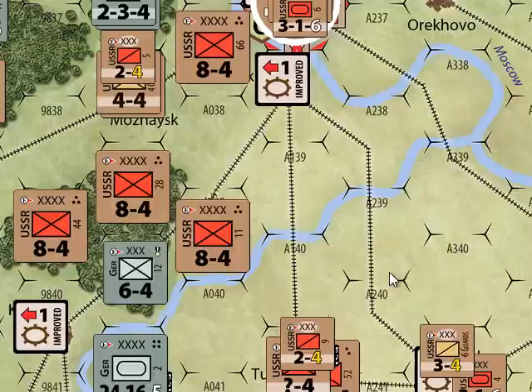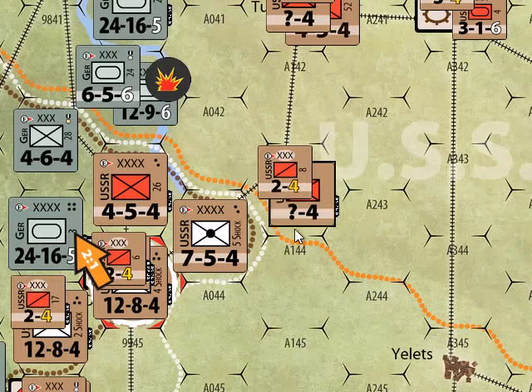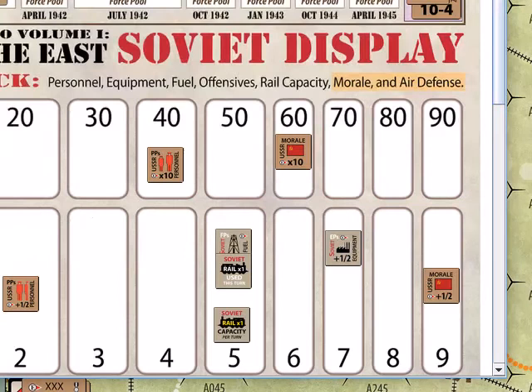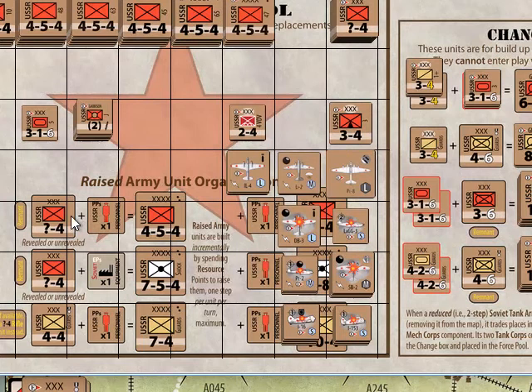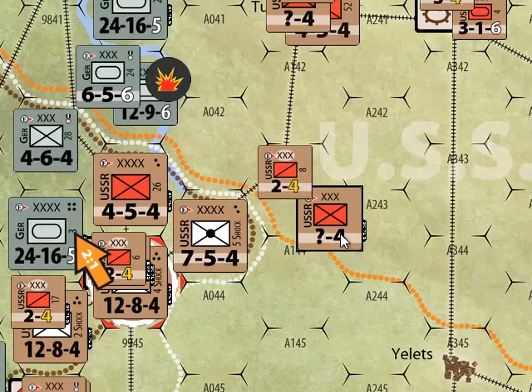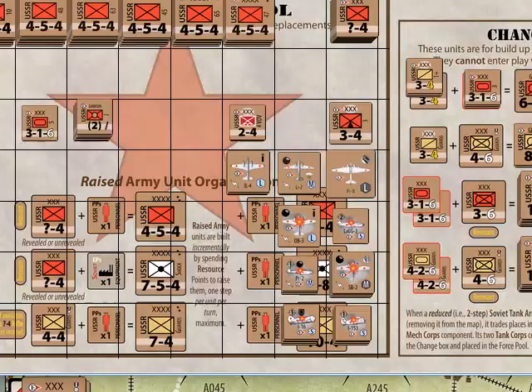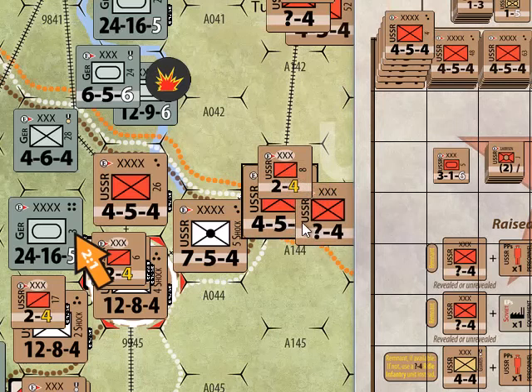The other way you build up forces is for the Soviets. The Soviets have shock armies, rifle armies, and guards infantry armies that build up by just adding replacements to them. A Soviet corps, if you add a replacement personnel point to it, becomes a two-step Soviet army — the corps gets exchanged out and becomes an army by adding one personnel point.